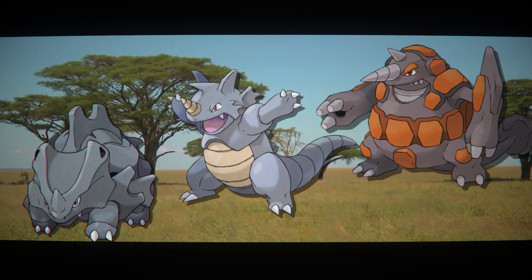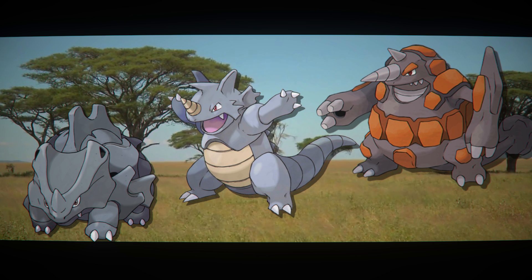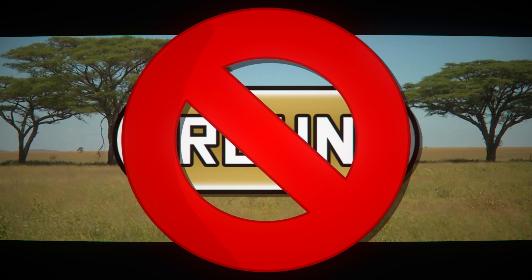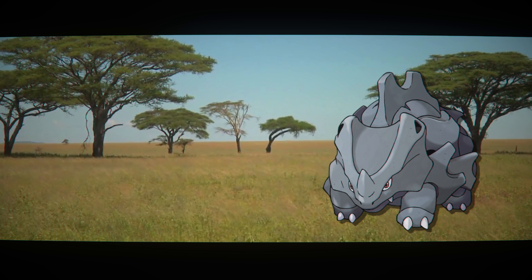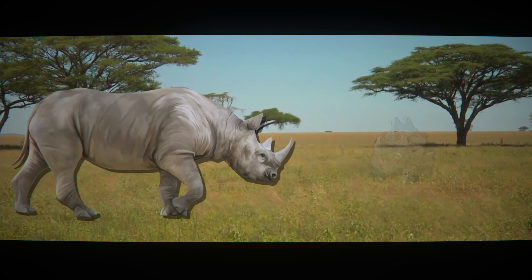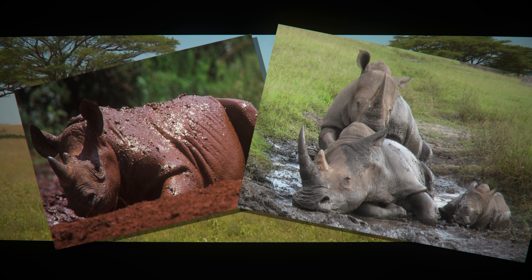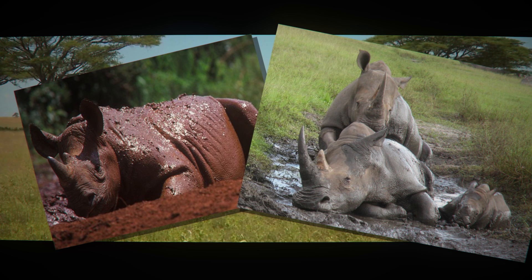Rhyhorn, Rhydon, and Rhyperior were basically fully explained in the rock type video — you can click here to see that. There, we explained that they aren't actually rock, and their second type ground is also a weak connection. Rhyhorns are ground because of the area they live in and the habits they show. Like most rhinos, this line lives in the savannah and loves to roll in the mud. They get their rock type from their rock-like hide, which they then cover in mud to possibly kill parasites on their body. And this muddiness, along with them being pretty close to the ground, equals them being ground type too.